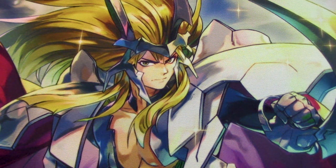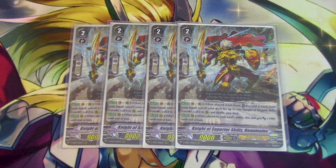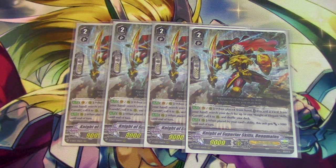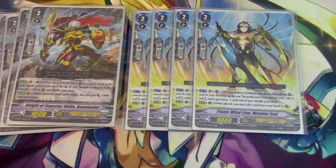For grade twos, I'm only running eight. I'm running four copies of Bowman. Bowman's skill is: when it's placed from hand, you discard a card, search for Gareth, call to rear, shuffle your deck. And when it's called by a card ability, it gets 3k, making it a 12k. So this is mostly for the superior ride with Blonde Ezel — I want to be able to ride this if I have Blonde Ezel in hand. Then I'm also running four copies of Flame Wind Lion Wonderezel. I only want to run these grade twos because I don't want to ride anything else basically, so I'm eliminating my options by forcing myself just to ride these two.